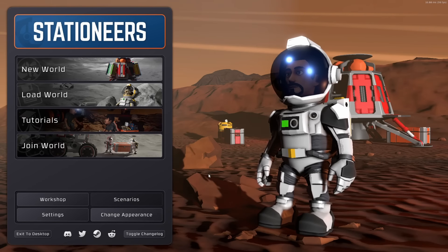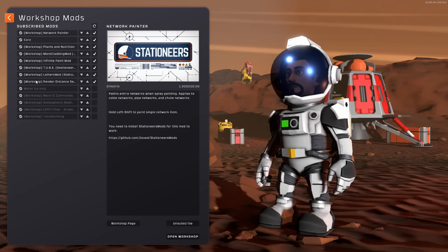Hello and welcome back to Stationeers. I'm Nick. We're going to be starting a new game today. Recently we've had new starting conditions for our new worlds, so we're going to give one of them a go. From our workshop we still have our Network Painter, of course.